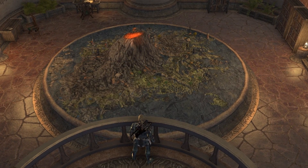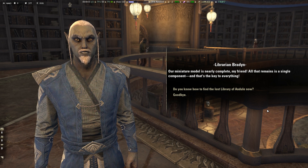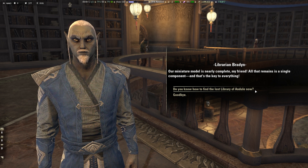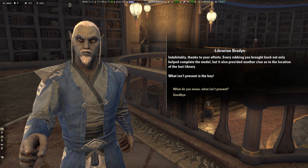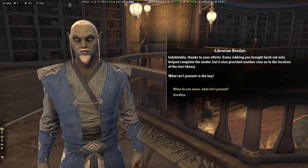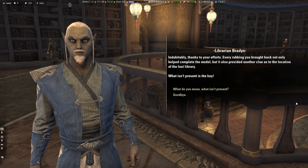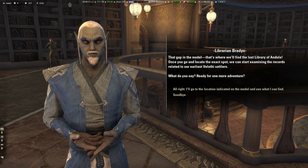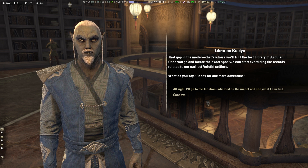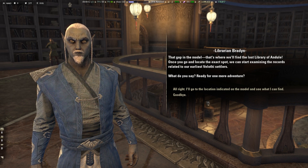Speak again with Braden to get the next quest: the Lost Library. He says: 'Our miniature model is nearly complete, my friend. All that remains is a single component, and that's the key to everything. Thanks to your efforts, every rubbing you brought back not only helped complete the model, but also provided another clue as to the location of the Lost Library. That gap in the model — that's where we'll find the Lost Library of Andule. Once you locate the exact spot, we can start examining the records related to our earliest Velothi settlers. What do you say? Ready for one more adventure?'